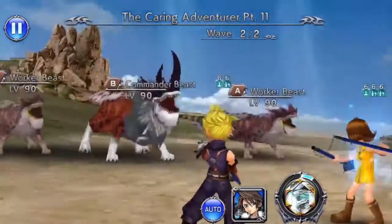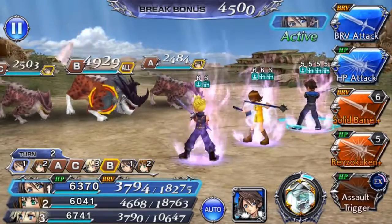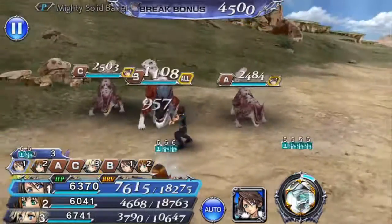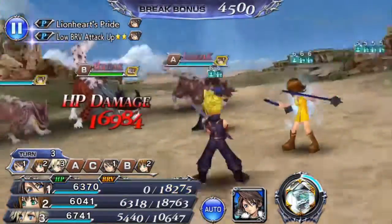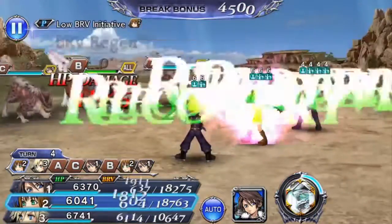For this fight, you want to keep the Worker Beasts alive through at least the first turn of the Commander Beasts. If both of them are dead it'll instead do a defense buff on itself, which you don't want — you don't want to be slowed down even more. So we can begin here.